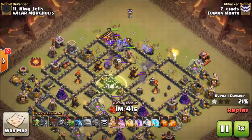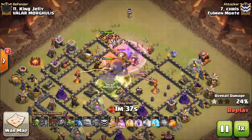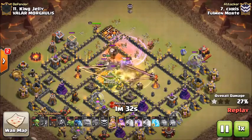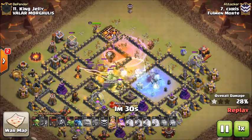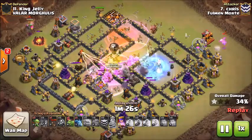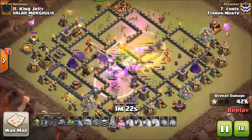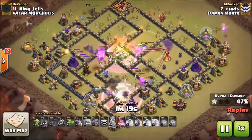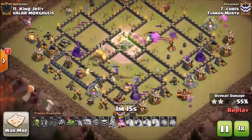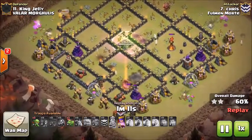Gets a jump down through the core of this base, then puts down a rage and a poison to take care of the enemy clan castle. Gets a heal down to keep those bowlers up as they work through the core, freezes the bottom-side inferno. The bowlers then begin working through the core with the barb king, get the top-side inferno down, then get the remaining air defenses down. At this point he starts trailing in the baby dragons around the base.